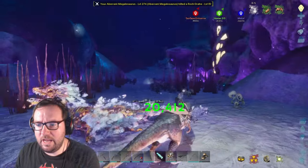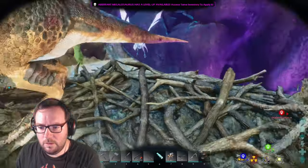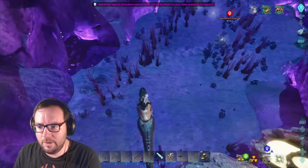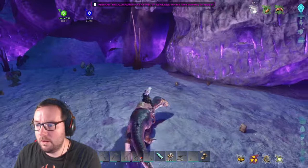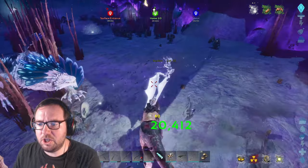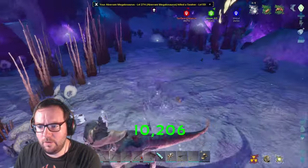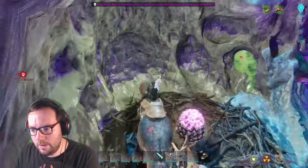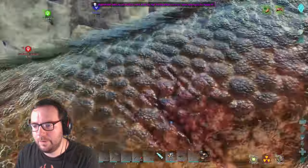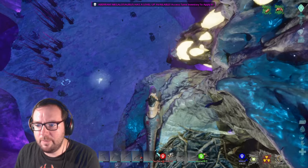Without even looking at the level I'm just going to take the egg. Bring it, rock drakes! That's a 180 — that better be where the egg came from. Seeker, get out of here! Egg number four — seeker, piss off!